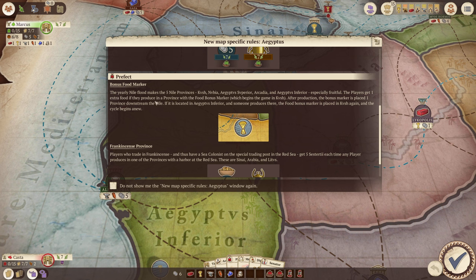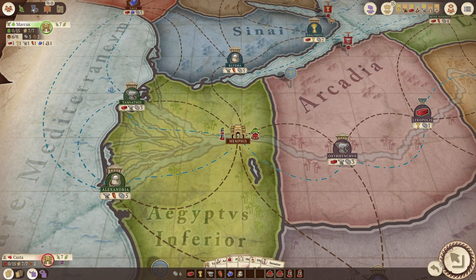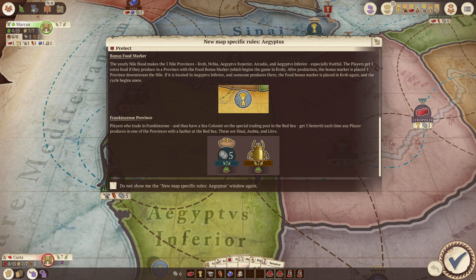There are bonus food markers for the yearly Nile flood. The five Nile provinces are especially fruitful — players get one extra food if they produce in a province with a food bonus marker. The bonus marker is placed one province downstream. That's cool. Alright, let's get playing!